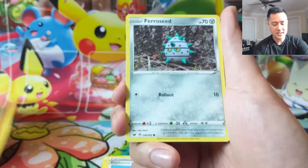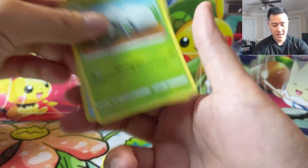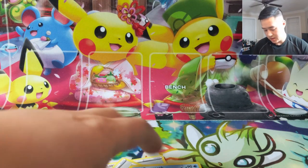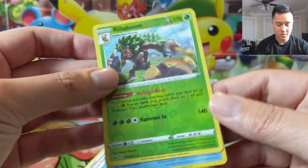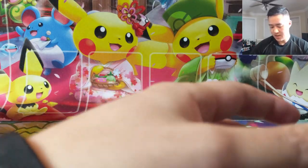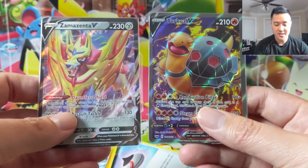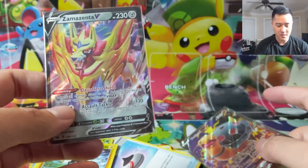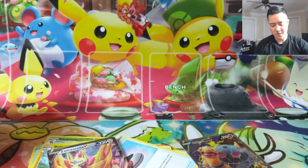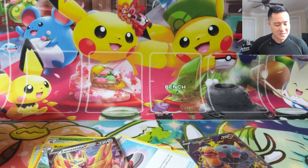Very happy with this opening. Diglett, Ferroseed — that looks familiar. Sobble, and then a Durant — pulled a bunch of him last time. So for notable cards: another reverse Rillaboom, a regular Frosmoth with Ice Dance, and then our two big hits — a Torkoal V full art and a regular Zamazenta. Very solid opening. I'm really enjoying Sword and Shield and look forward to more videos in the future. Thanks for watching, I'm Moana Turtle and I'll catch you guys next time.